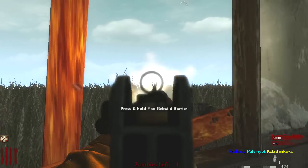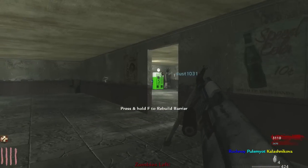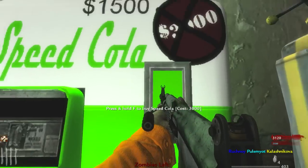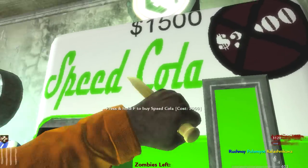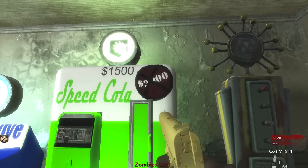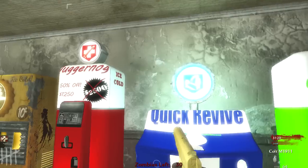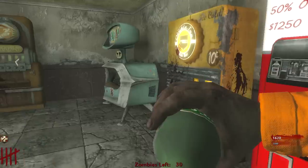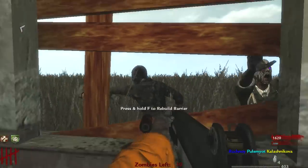I think I'm gonna stay in this room for the majority of this. Wait, that only cost me 1250? They've crossed out the 3000 — it's only 1500! Quick Revive is 750. Holy, I'm getting all of this — I'm going crazy on perks!